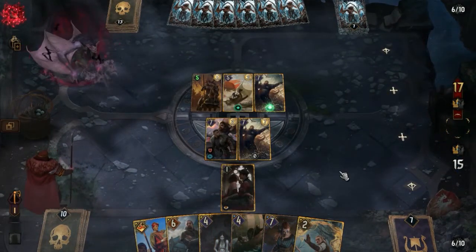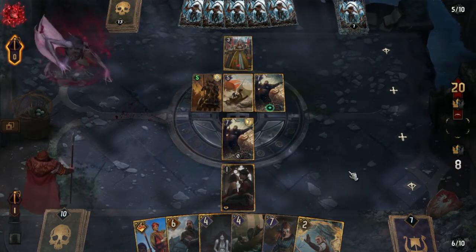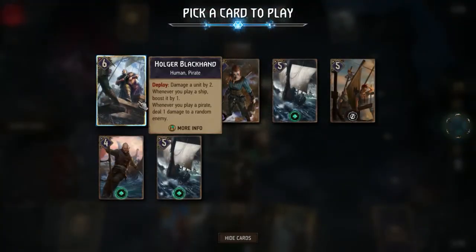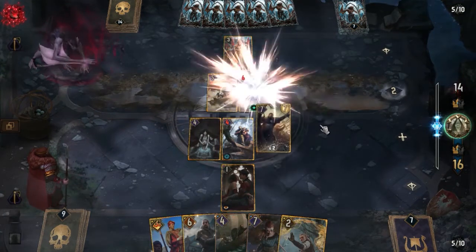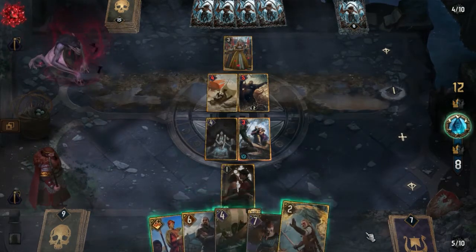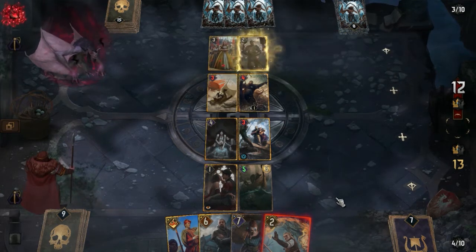My opponent finds a great way to remove the Defender — he places Henrietta and with damage from the new leader ability and from the Terror of the Sea, he gets rid of it. So now I know I need to use Crack at least once more before it gets answered. I play Fuchsia on Holger, place it next to Crack, remove the only assimilate engine that could get scary if left unchecked, and get some more Rain and damage going on.